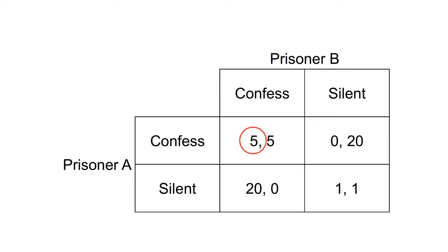We indicate the preferred action in response to another player's action by circling the relevant payoff. If prisoner B remains silent, prisoner A could either confess and escape without a sentence, or remain silent and receive a sentence of one year in prison. They will prefer to confess.